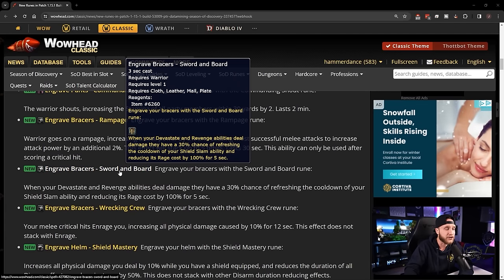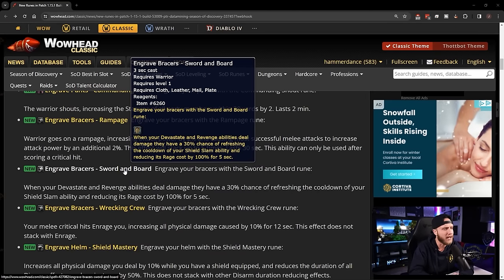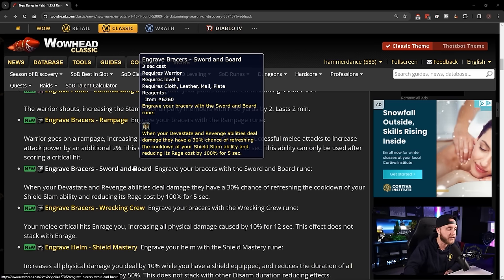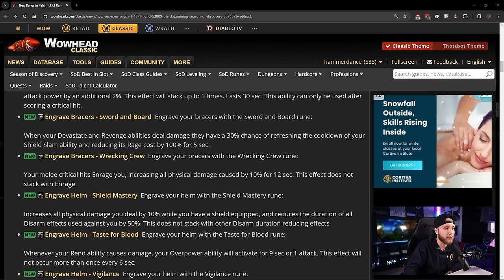Engrave Bracers: Sword and Board — when Devastate and Revenge deal damage, they have a 30% chance to refresh Shield Slam's cooldown and reduce its rage cost by 100%. Sword and Board feels really good — being able to spam Devastate and Revenge, and then Shield Slam with no rage cost, it felt great when they added this. A nice tanking rune.